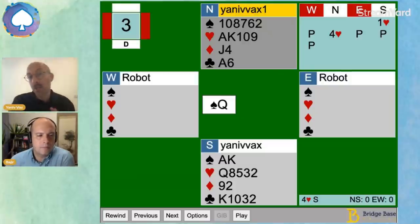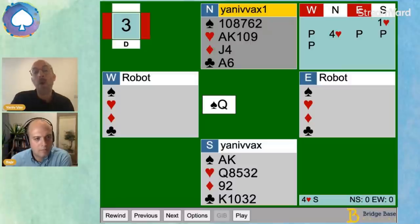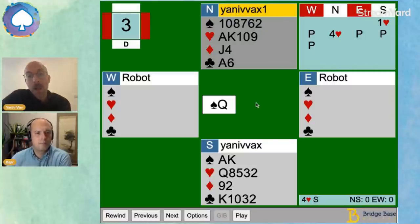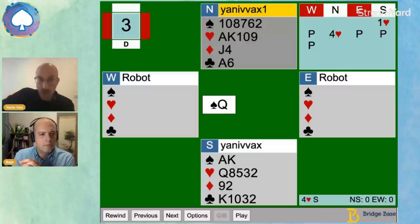Because of the four-heart fit, if you are using conventions such as Jacoby or Bergen Raises, you could use them — yes, it's usually more for slam bidding. If your partner happens to have 18-19 points or a very nice strong distribution hand, you could ask for aces thinking about the slam. Jacoby gives you more options to communicate before deciding about the slam, but that's only for more advanced players who use more conventions. Otherwise, just bidding four hearts is absolutely fine and definitely correct.